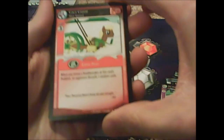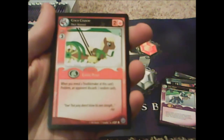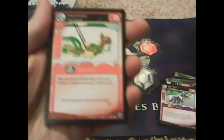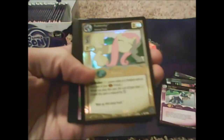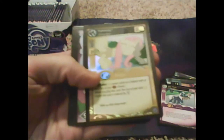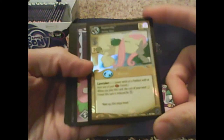A purple Coco Croix — when you reveal a troublemaker it discards a follower, and an opponent discards two. Whoa! And a foil — Fluttershy Animal Team, dang. You can barely see the foil effect right there.